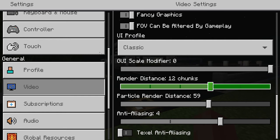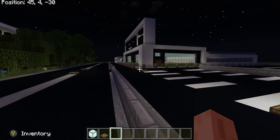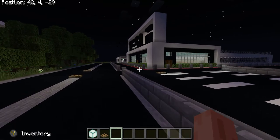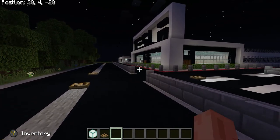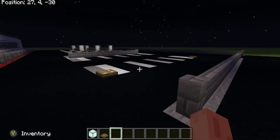We're at 12 chunks. Look at this — now we have roads, we have trees, we have a parking lot. So let's start with the parking lot.